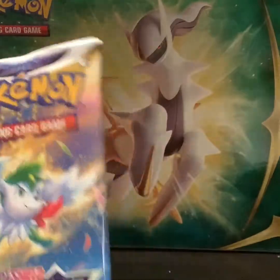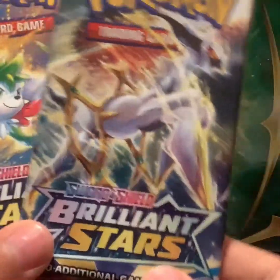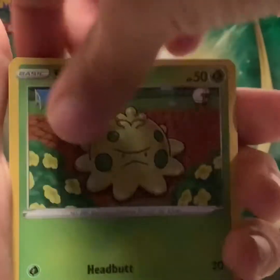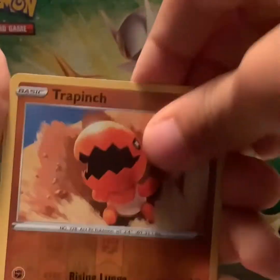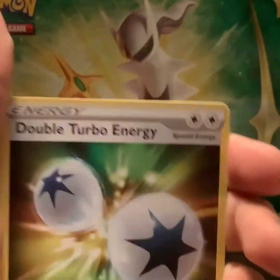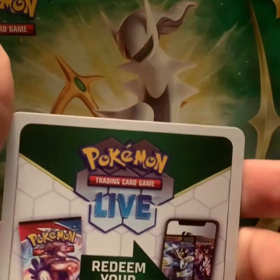Now we have the two Brilliant Stars packs — we got Arceus and Arceus. Let's see what's in here. We got Starly, Shroomish, Piplup, Turtwig, Mincino, Trapinch. That's a cool Haxorus, look at that! Steel Energy, Double Turbo Energy, nice. Grottle and Prinplup. Code card. Now we have our second Brilliant Stars pack, the Arceus one.